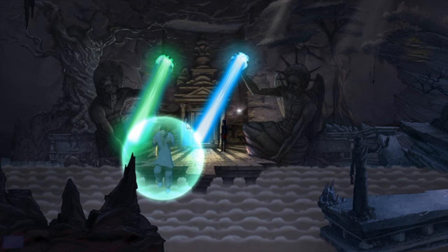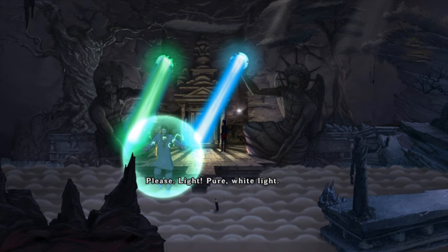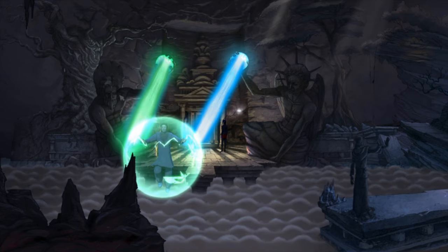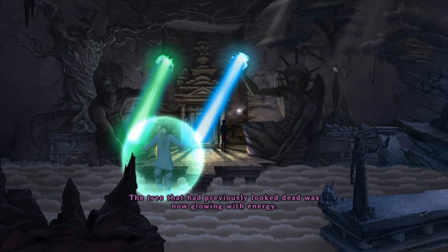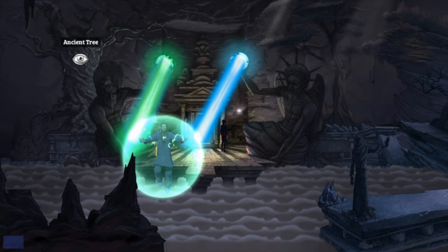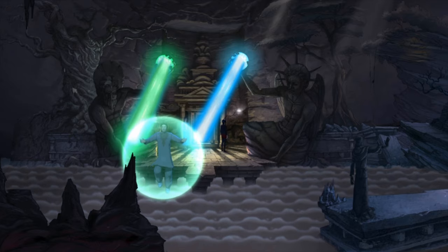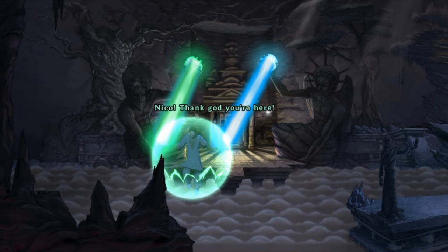Eva was tied up — kinky. Nico, hurry! Pure white light. We know the answer. A massive statue of Jehovah — I'm just checking the area out. The tree that had previously looked dead was now glowing with energy. Before Langham started doing his thing, the tree had appeared lifeless — now it was pulsating with energy. What up, Beaver? Nico, thank God you're here — you must stop Langham before it's too late.